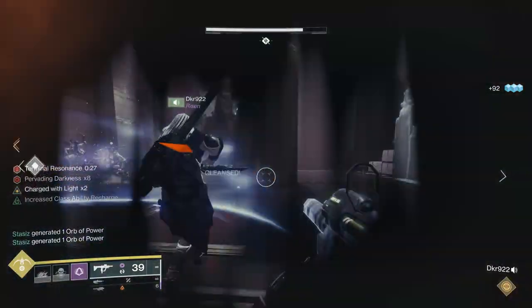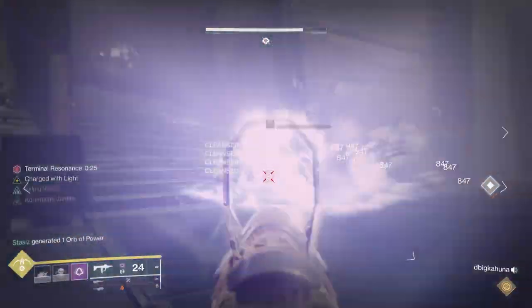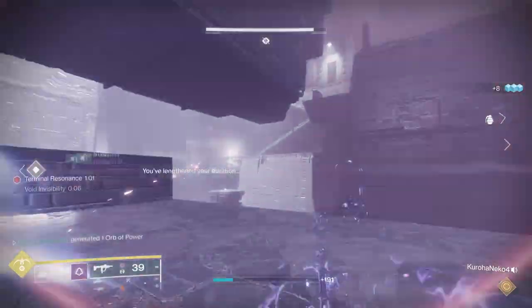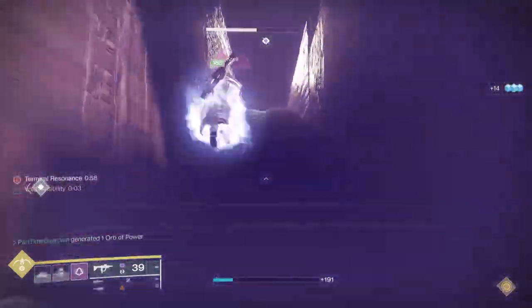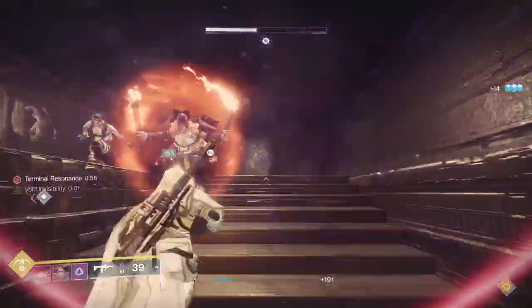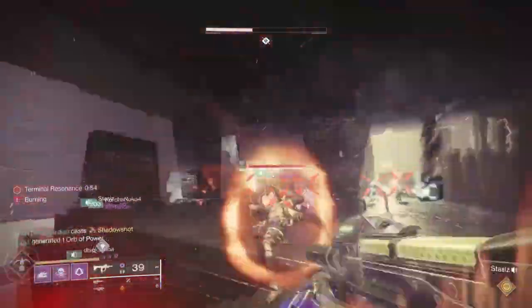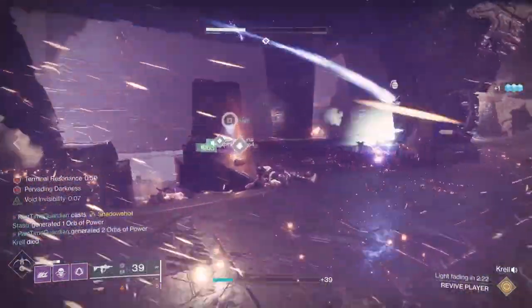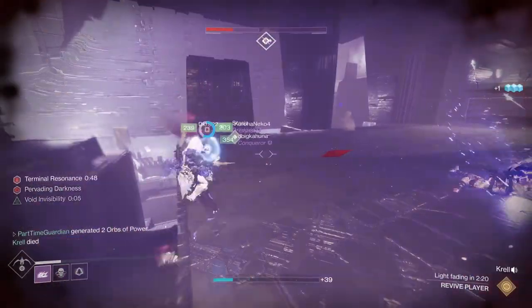The Glyph Keepers are Unstoppable and the Scorn are Overload, so now you have both types of champions. The Taken Hobgoblins have Void Shields and the Scorn have Solar. Grenades in this encounter will one-shot you, so you need to be very careful and make sure you have the appropriate Burn Resistance mods and other protections.